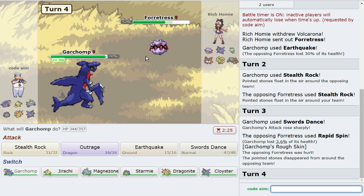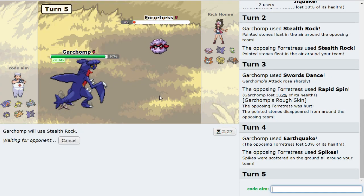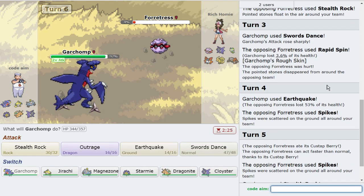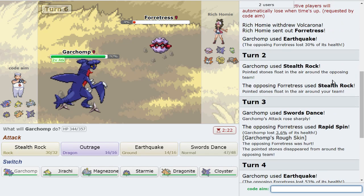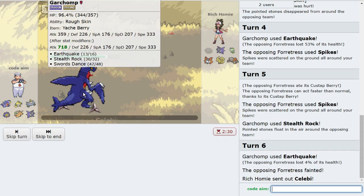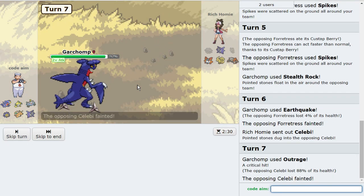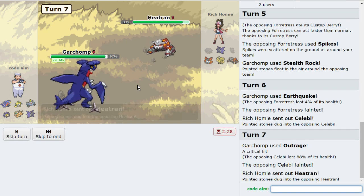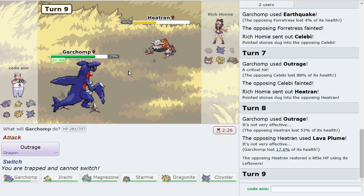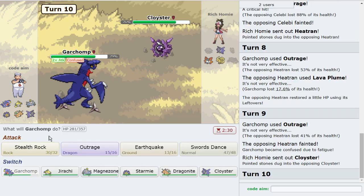Now instead of clicking two Earthquakes and putting them into potentially Custap Berry range, I'm now plus two Garchomp. Come on, don't be teasing me — that should be Custap'd at that Berry. What a tease. Whatever, die — it didn't matter. And if it did matter defensively, what are you going to do? HP Ice me? Otherwise you're getting two-hit KO'd.